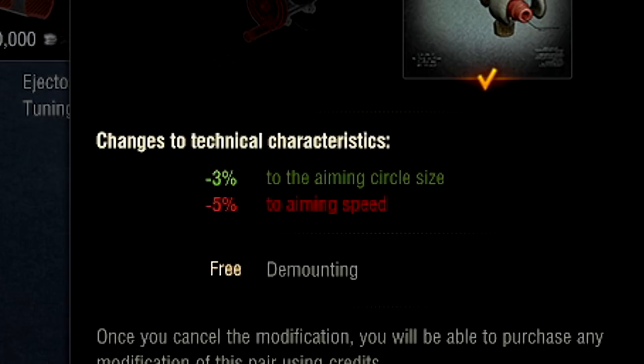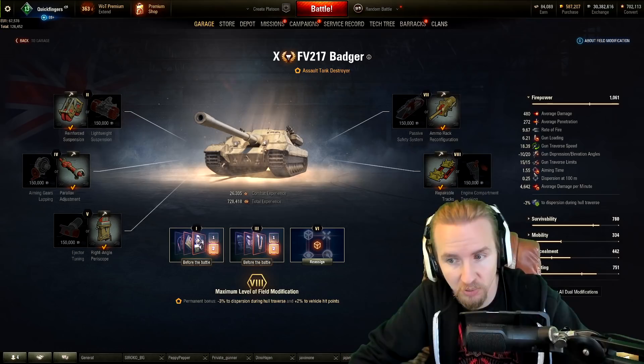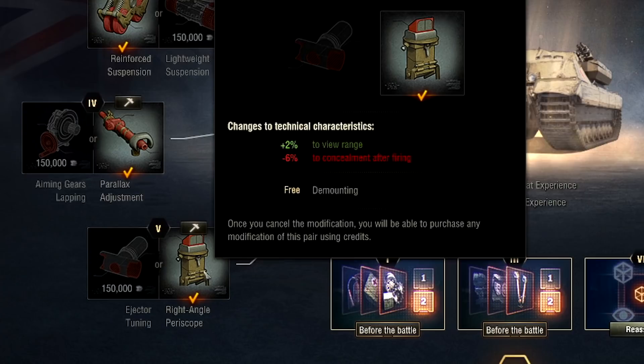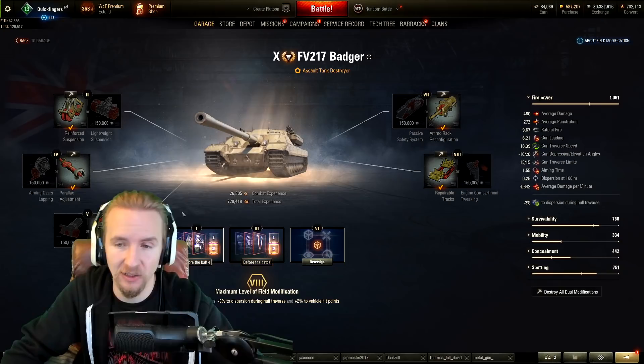I'm also going to be boosting up the accuracy of this vehicle, although you could argue that you might want to take the aim time improvement — both are already awesome. This is probably one of the few 50-50 situations for me on the vehicle. I'm definitely going to be pumping up the view range as well. There's no point maintaining concealment after firing, as this vehicle is definitely spotted when firing since it's usually played in close quarters combat.